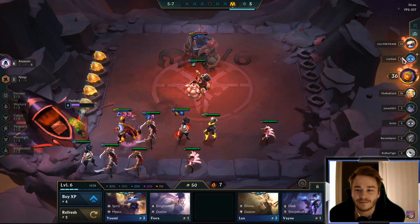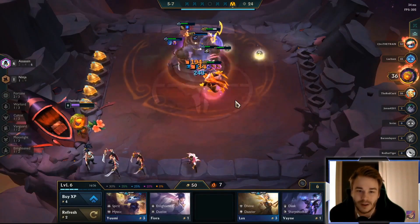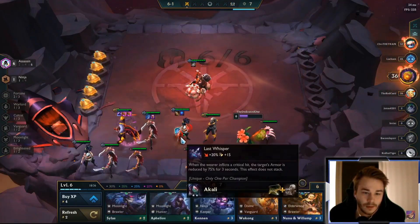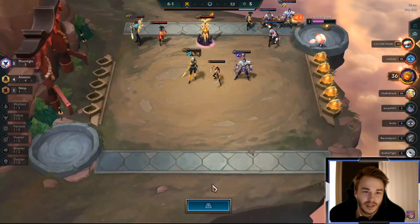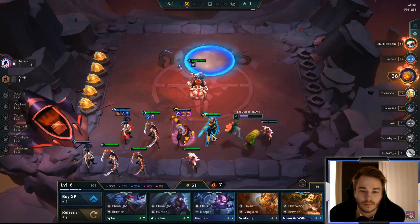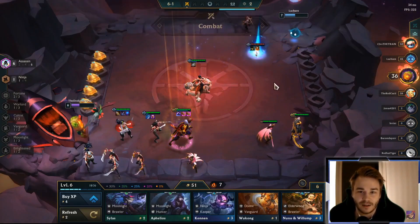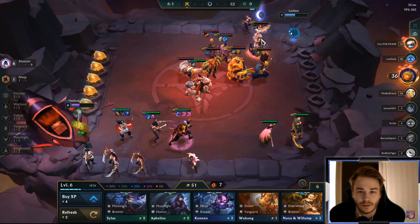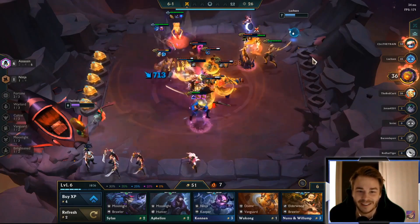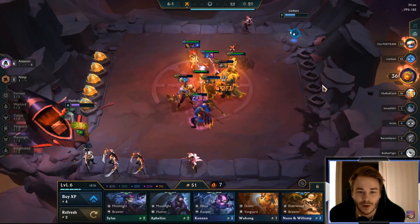First free star — so this should be good for Talon probably, or we could give it to Akali. It's this guy again — the Vhagar. Why did I see a Vhagar on the bench? I have no idea. God damn, that is a lot of damage. Come on Pyke, one more ult. We got this!